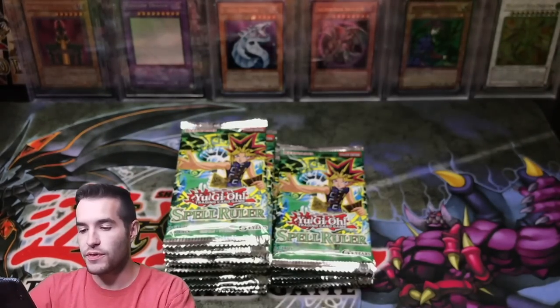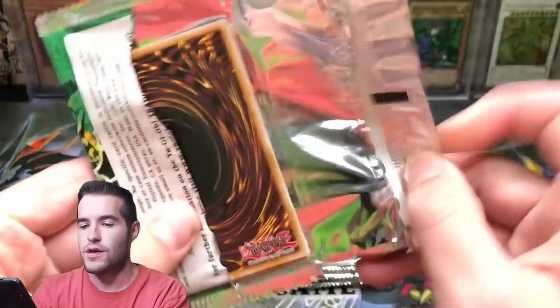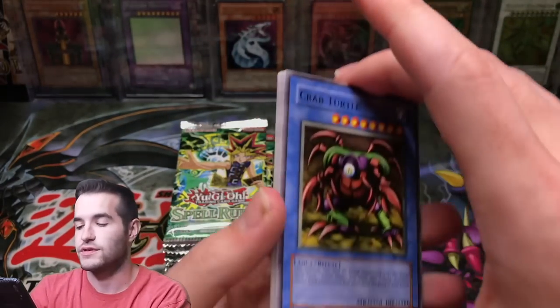Guide of Power. Last time we opened the 21 Spell Rulers, we got like three holos or something. It was kind of low. But we did pull the big card, so it was still worth it.